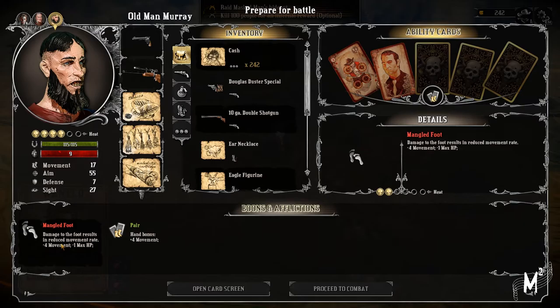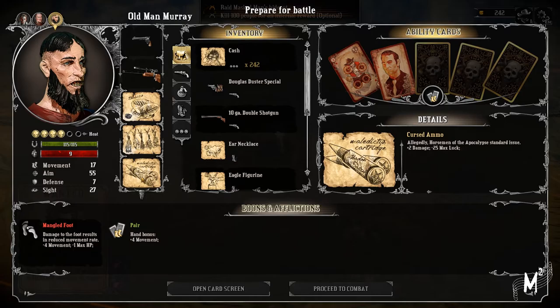Old Man Murray — because he's got a mango foot with minus four movement and minus one max HP — I've got him to be our sniper. He's got cursed ammo and pretty good aim at 55, so I've got him with the elephant rifle and the six-shooter. That should hopefully get things going.